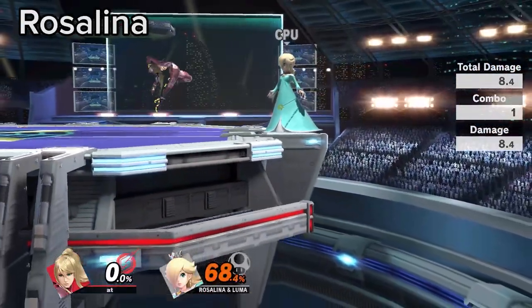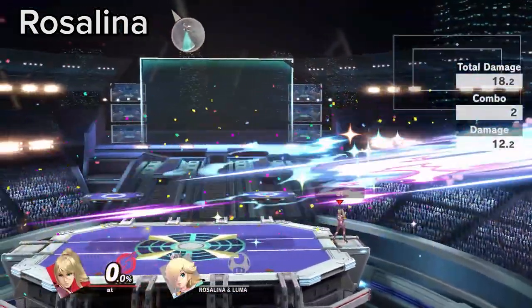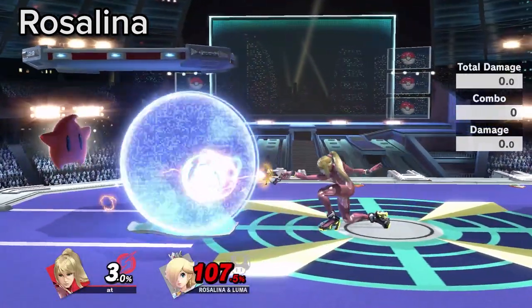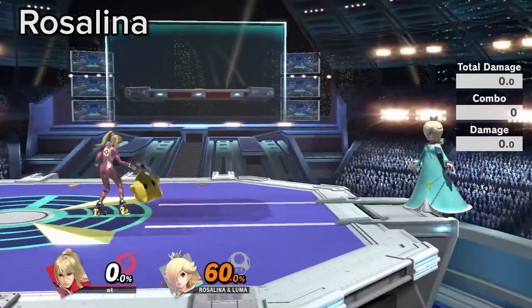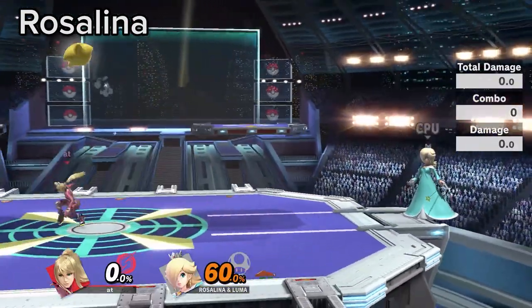Rosalina has a large hurtbox and is very light and floaty. This is the perfect matchup to use Zare for combos and confirms. But before thinking about this, learn the best way to KO Luma, weighing the risk and reward for the options you choose in advance.